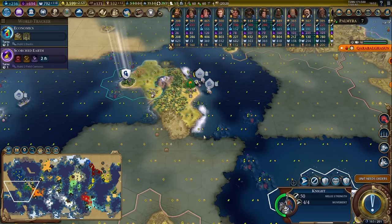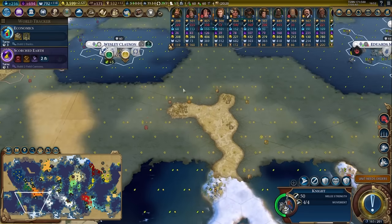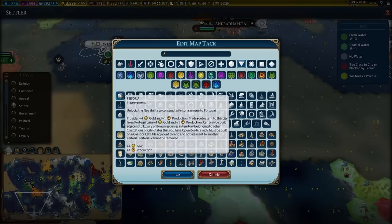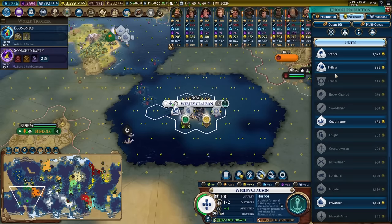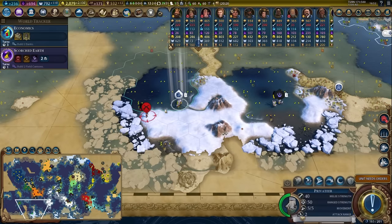That's bad. I was going to settle this island but it looks like Hungary just sniped it off me. I mean, I can't be super mad about it — I did take my time. I will settle right here though because this is a good fishing location. Let's go ahead and purchase a settler to do that.